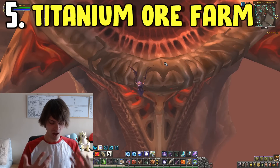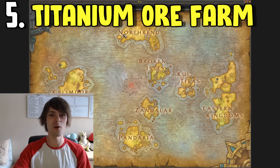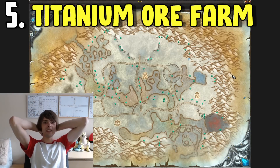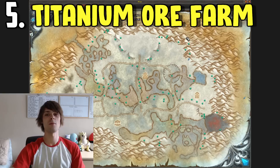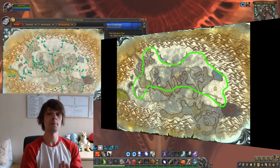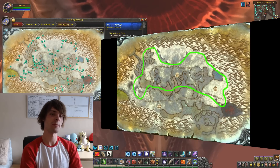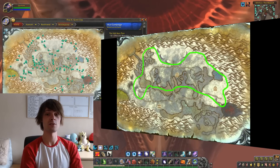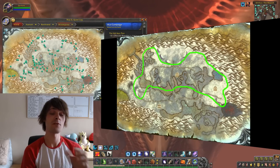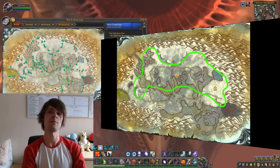The last one is the Titanium ore farm in Wintergrasp. Go over to Northrend and head into Wintergrasp — you can see where the route would be on screen. You're averaging around 30,000 to 35,000 gold per hour just by mining all of this Titanium ore. If you combine this with smelting, you can make up to around 40,000 gold by making Titansteel bars. If you do this for an hour and a half you can on average make enough for a Mechano-Chopper to sell on the auction house.